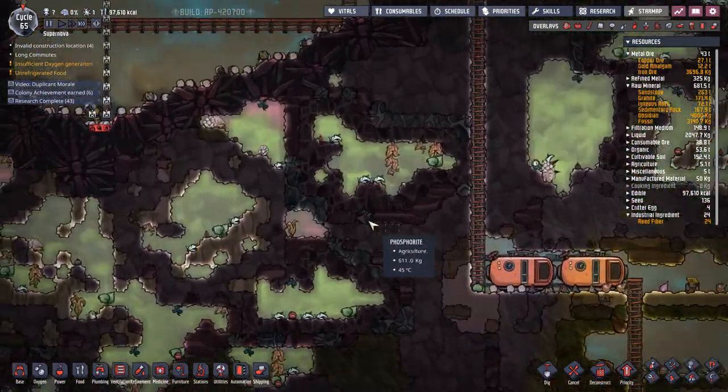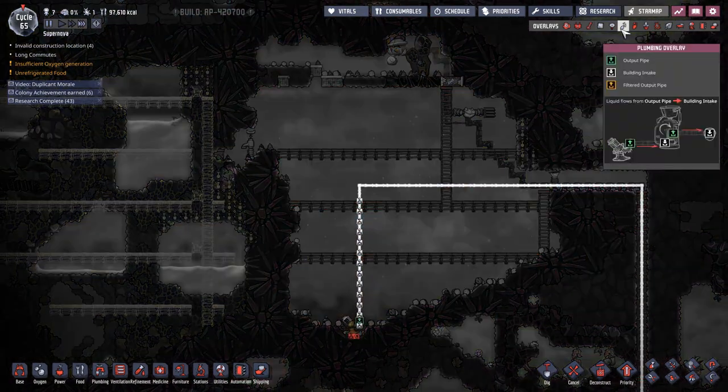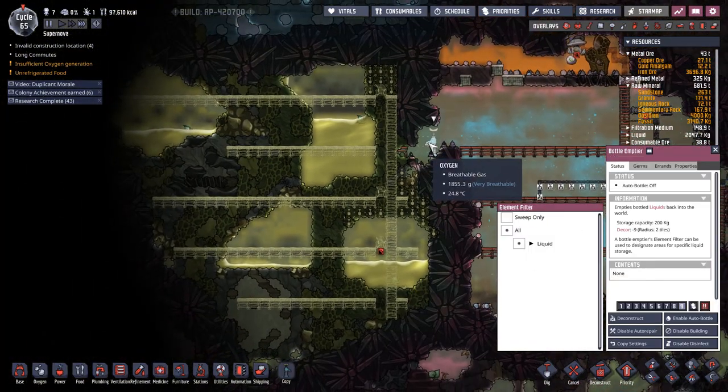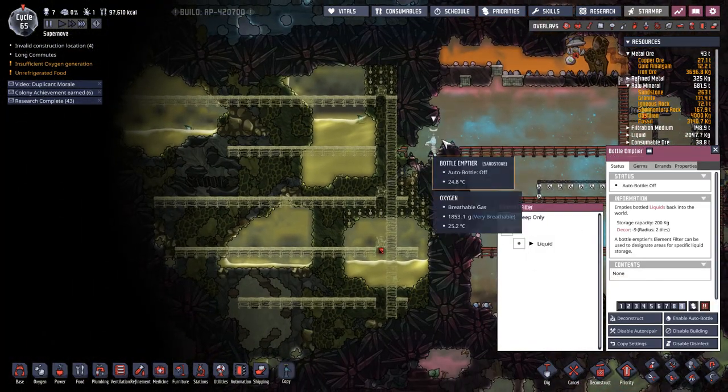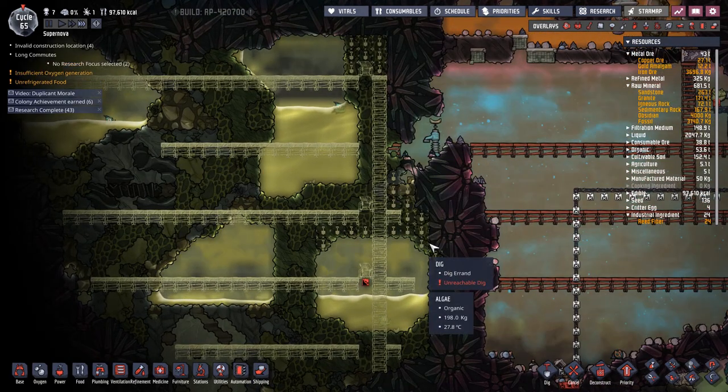We're ripping out this plumbing because we've swept out all of the salt water, and then we're going to fill up this bottle amp here and go into this biome. We'll come back when that's done.